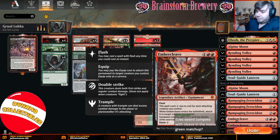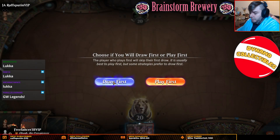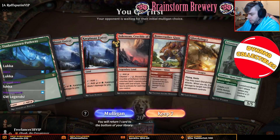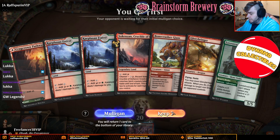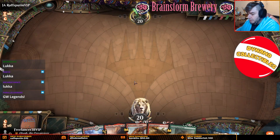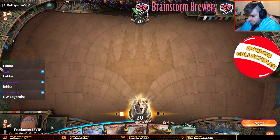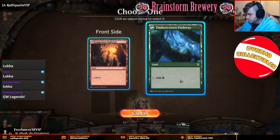Anyway, this is Gruul Luka. Thanks for watching the deck tech. We're here with our Obosh Luka deck. We're going to keep this opener because we have a pretty nice curve, and if our opponent doesn't play targets, we will just buy Obosh on two. I'll do Heart's Desire.